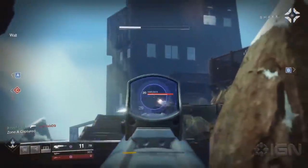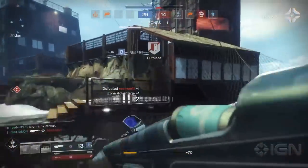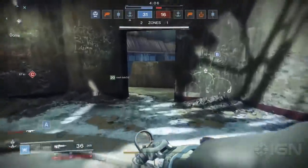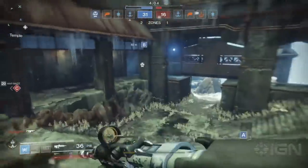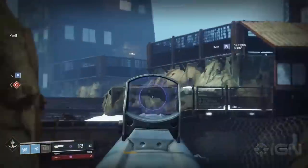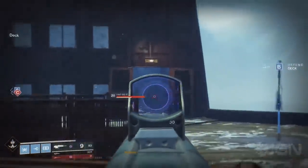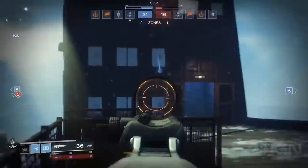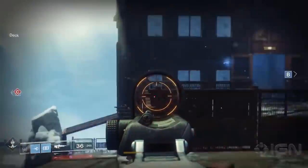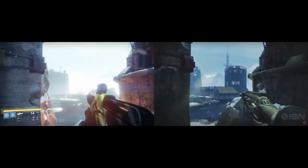If you're saying to yourself this looks really familiar, you're right, because this is Felwinter Peak, or at least the area right before the social space. This area is normally explorable when it's either Iron Banner week or you use an Eisenfire token to launch yourself over, but most notably it's during the first story mission. For a more in-depth look at the map with Bungie, you can check the description for IGN's walkthrough, but I wanted to take a look at the area right now and see how it compares to what we saw in IGN's gameplay.